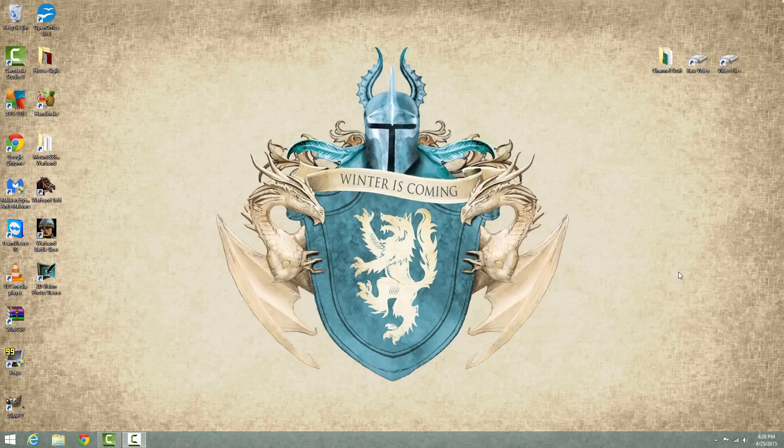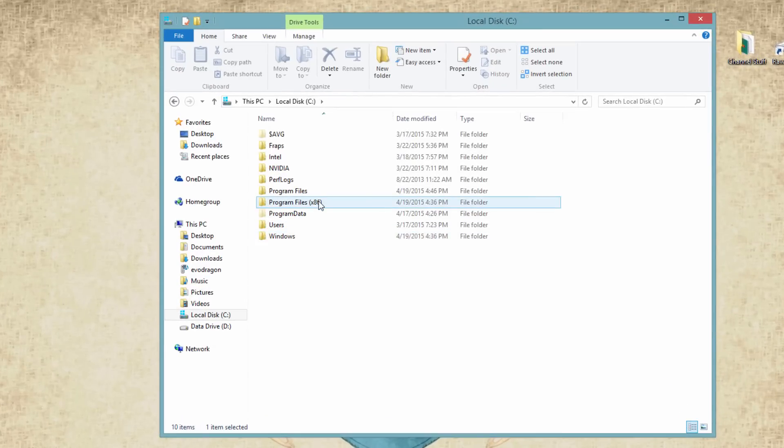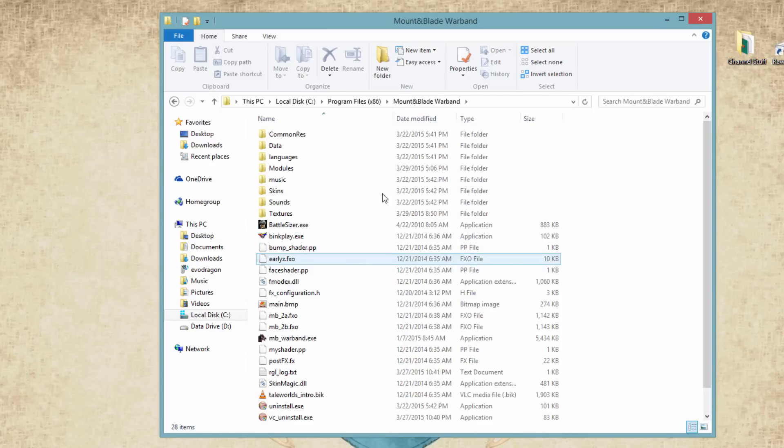Now we're down to the real important details of editing the game files. Before I start editing files, I always make a backup copy. I make a shortcut to the directory on my desktop. If you go into your file manager and go to your local disk, then Program Files, you'll find the Mount & Blade files either through Steam or directly — I have Mount & Blade Warband installed directly.